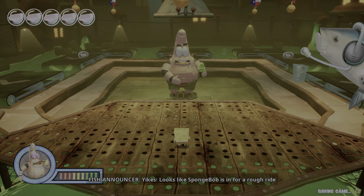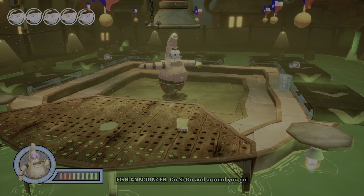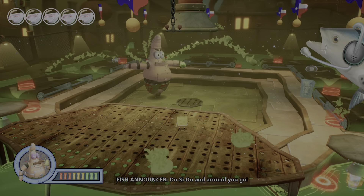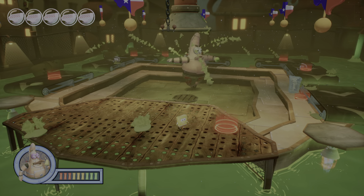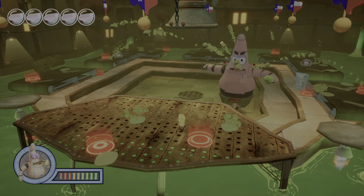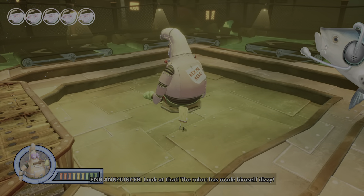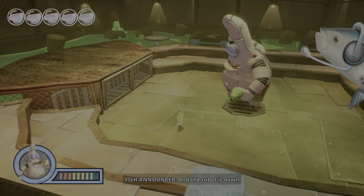Yikes! Looks like SpongeBob's in for a rough ride! Do-si-do and around you go! This is actually a bit easier to see because when he used to spin in the first version of this game, you couldn't even see where those landed. Look at that! The robot made himself dizzy! You can come down here and just hit him right where that kick me sign is.